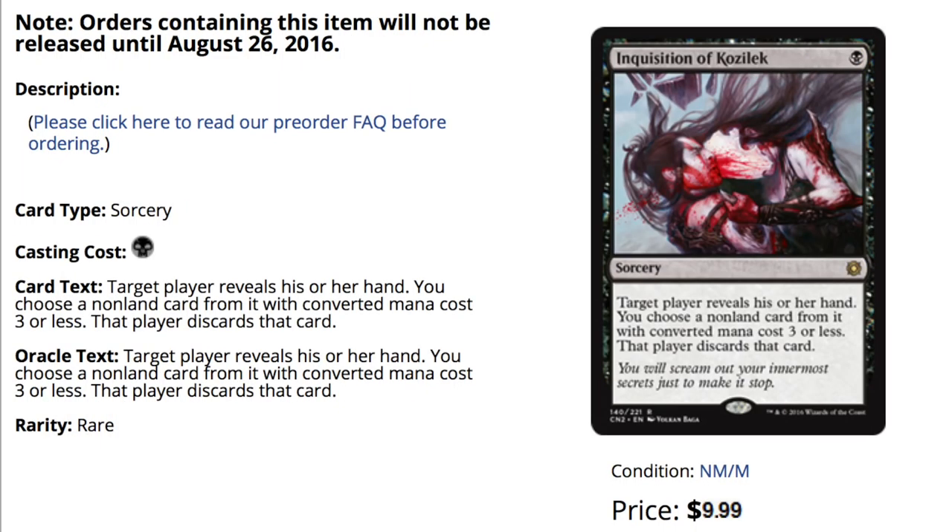For number eight I have Inquisition of Kozilek — a very useful reprint, one of the reprints I wanted to see in a standard set, but I'm happy to see it in Conspiracy. It's definitely a card that is worth its money. If you open it in a pack while drafting, it's good enough in draft, provides instant value, and is also a great card in Modern.